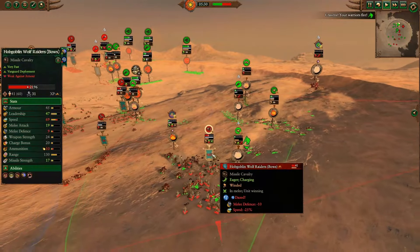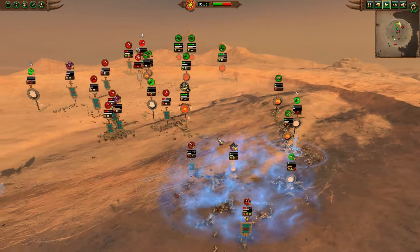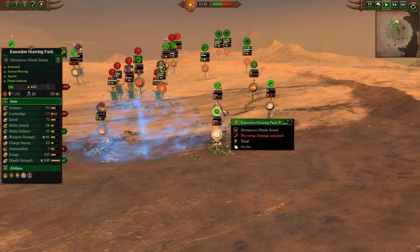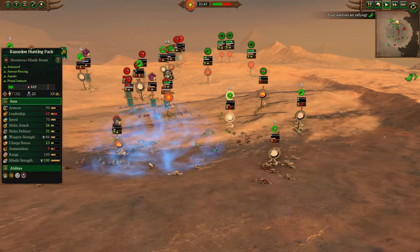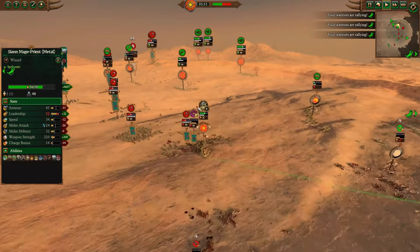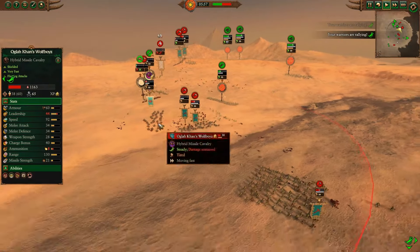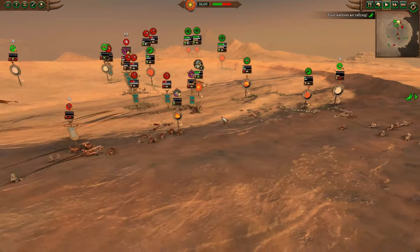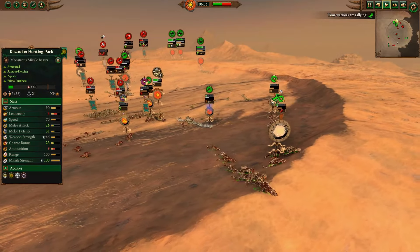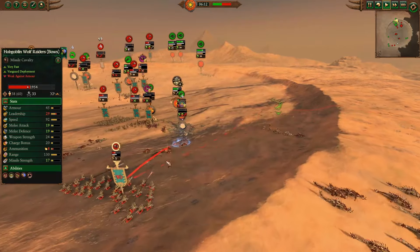One Razordon is out. The Hobgoblin Wolf Raiders get orders quickly enough to chase the other one, though they look like they'll try to run away — that's fine. Another Overcast of Searing Doom does a lot of damage to the spread-out Razordon Hunting Pack, routing them again, though not shattering them quite yet. Bull Centaur Renders bravely fight to almost the very end against the Cohort of Waddle, doing good damage. Both Razordons are now at the shattering point — if they route any more, they shatter. The Hobgoblin Wolf Raiders are coming in to finish them off, and one shatters in front of them.